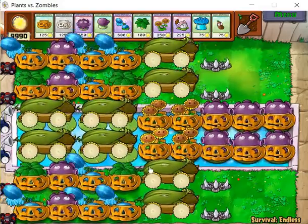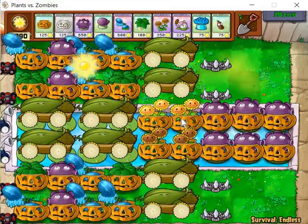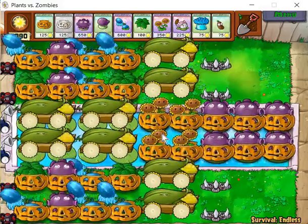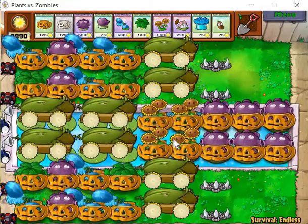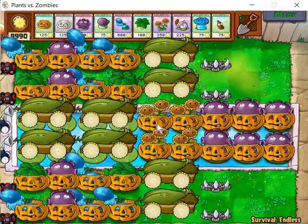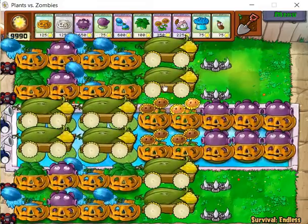We said that we have the eight Coves that will deal damage to most of the zombies. I mentioned sun income — we have four twin sunflowers here which provides more than abundant sun. It's actually way more than how much you need in a Cove setup, especially in an eight Cove setup. Four twin sunflowers is definitely more than enough.